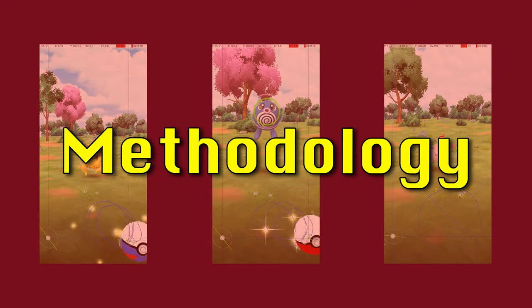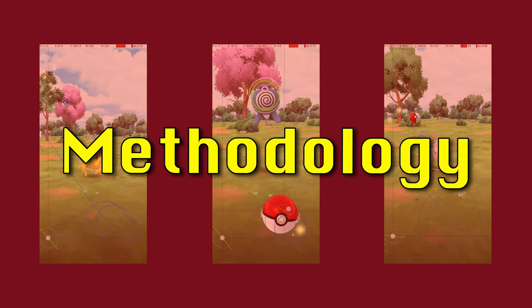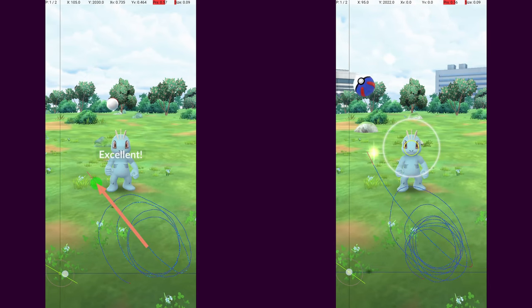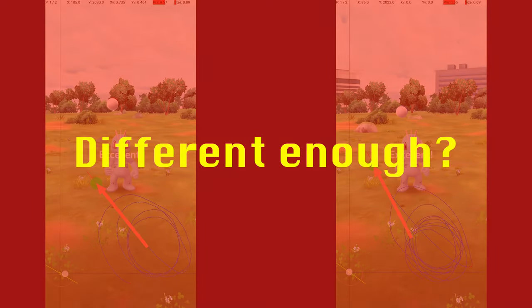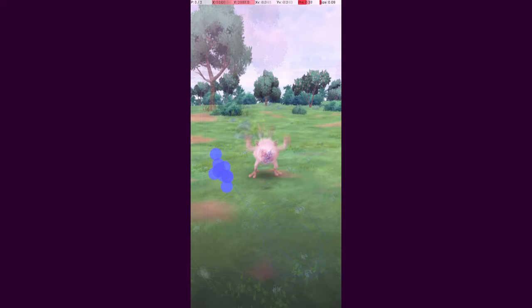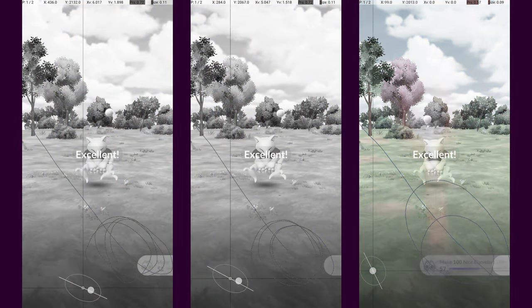First, let's discuss a method for comparing throw mechanics with native refresh rate on and off. I think a good way to do this is to compare release points for successful excellent throws. The idea is that if the method for throwing is significantly altered by native refresh rate, then the release points of successful excellent throws should be changed as well. Since there is quite a bit of variation in possible release points, we should compare a large number of throws for each Pokémon. I ended up evaluating four different Pokémon, hitting up to 10 excellent throws on each with native refresh rate disabled and enabled.